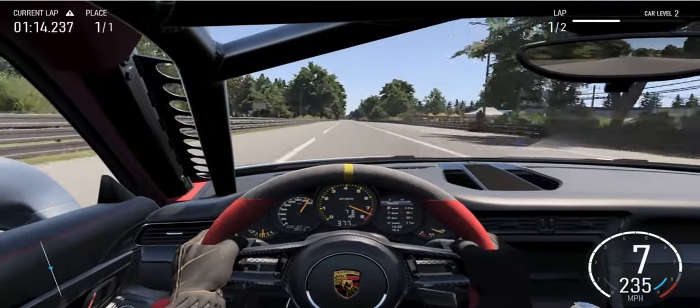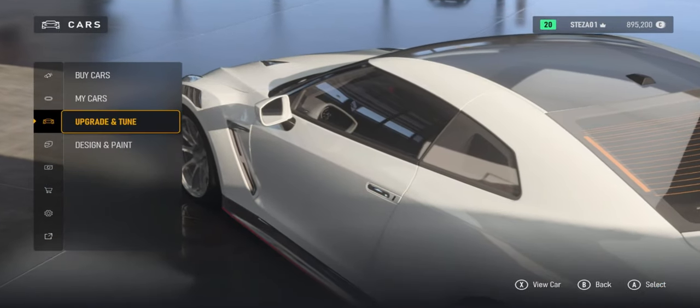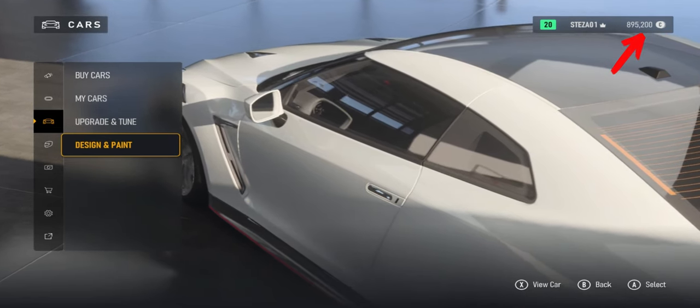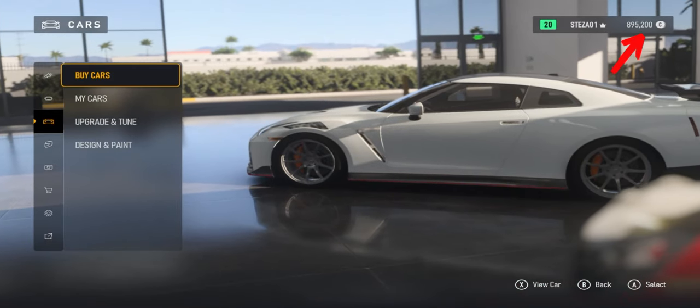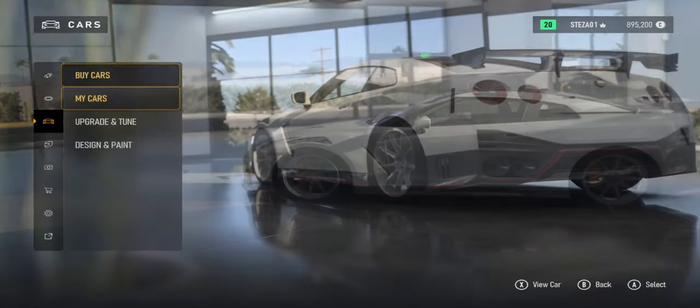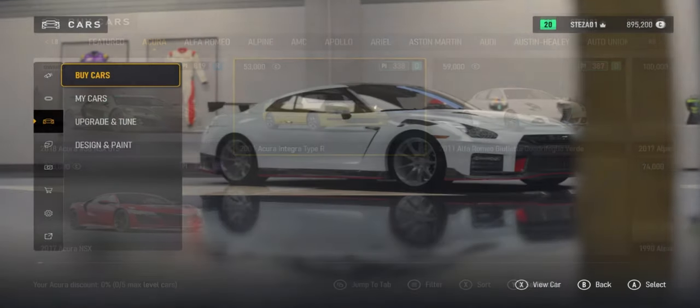In previous Forza games, including Horizon and Motorsport, there's obviously only been one credit system, which is your main credits. This is used to purchase cars and upgrade them. Obviously designing them and painting them has always been free, and that's still the case in this game. However, now credits only have one use, and that is to buy new cars.